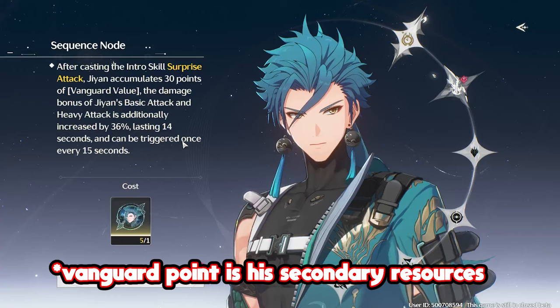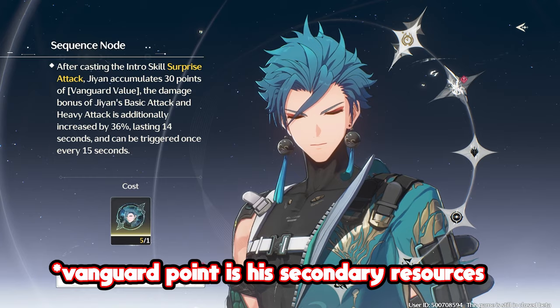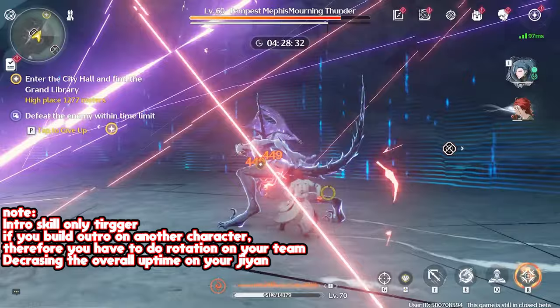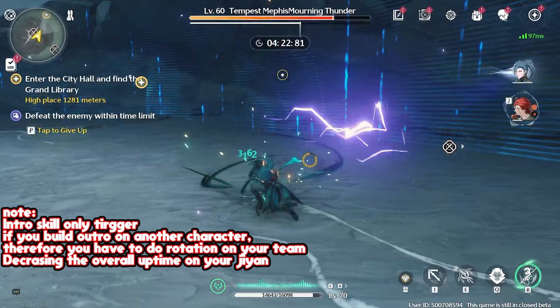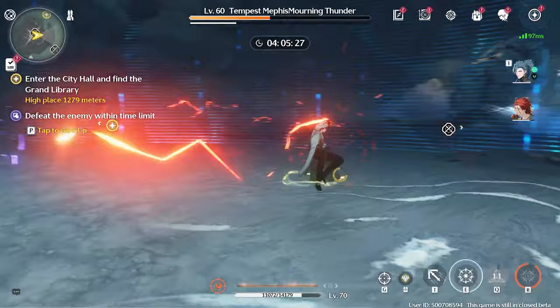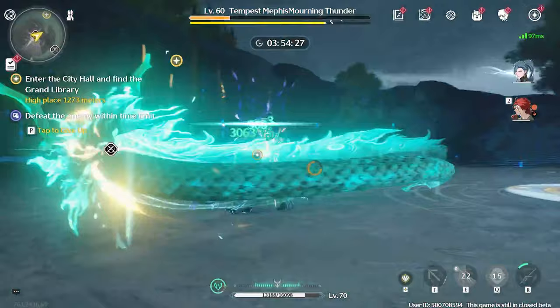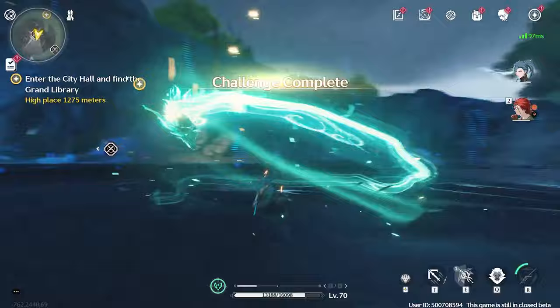Sequence 2 provides Jian with a basic attack and heavy attack bonus of 36%, but only after you cast his intro skill. To clarify, you get the intro skill when you do an outro on a different character, so you basically need to do a team rotation to get this bonus — meaning the benefit on Jian isn't always available. Something to note: during his ult, all of those dragons that come out are considered heavy attacks, so the heavy attack bonus from sequence 2 works on all of those dragons. With a nice rotation, it's a good amount of damage increase. With sequence 2, my clear time hovered around a minute 10 to 15 seconds.